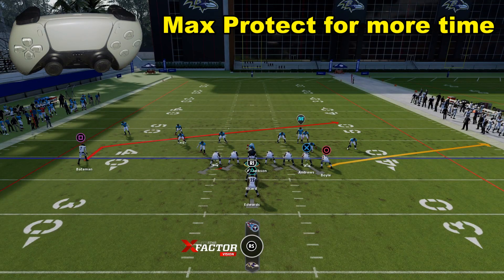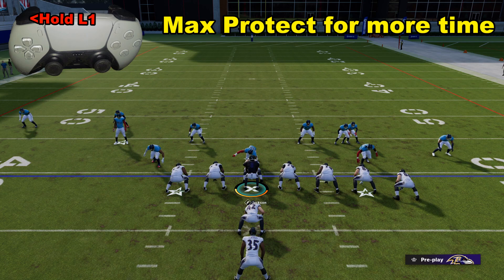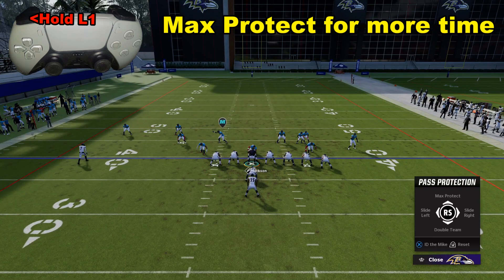In this spot, we've got a crossing route for Bateman selected and we want to have Jackson roll out to the right. What we're going to do is use Max Protect so we don't get blitzed and we can handle it. I'm going to hold down L1 — bottom right-hand corner of the screen is Max Protection — and use the right stick up to select Max Protect right there.